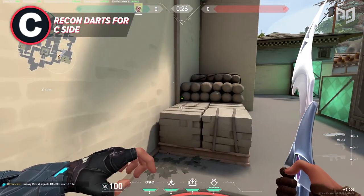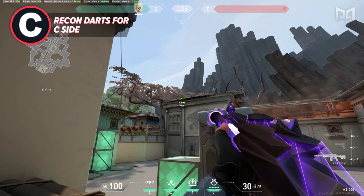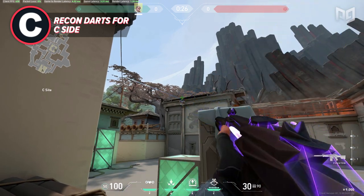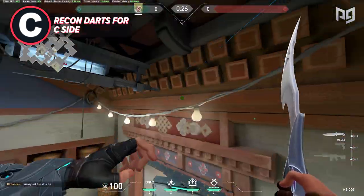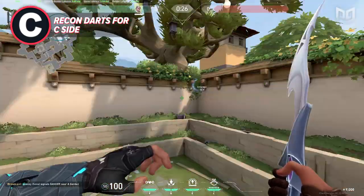Lastly, if you're playing on the C side of the map but still want info for early rotates to A, line up with the logs on C site. Aim at the tip of the roof on the right wall and full charge, one bounce your recon dart. Similarly to the lineup we covered on B site, this one will land outside of A main and scan anyone looking to push towards the A side of the map.